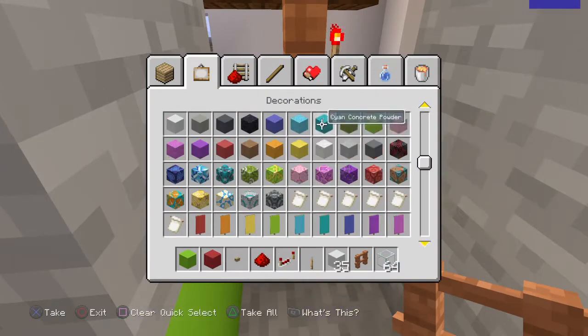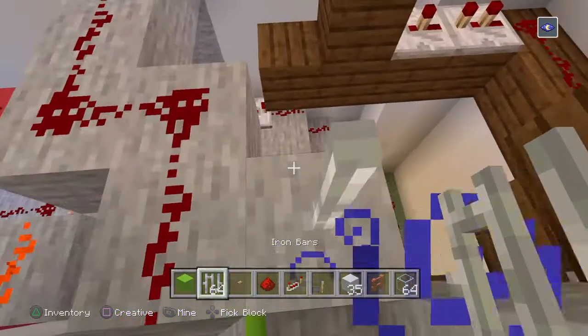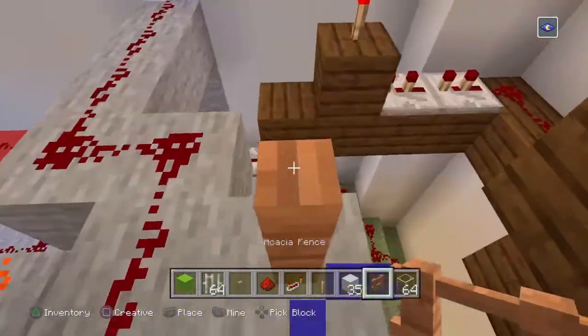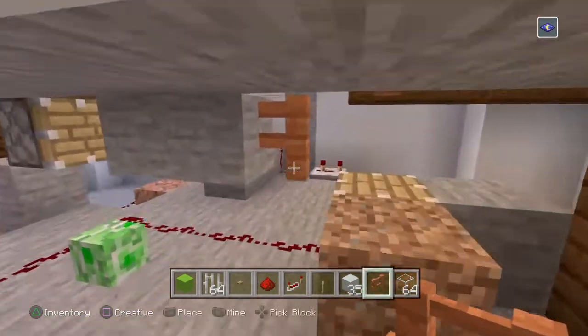I just like fences more — they go with the aesthetic. But bars are also an option; I suggest bars since they're strong, sturdy, and more efficient. That's basically the point.